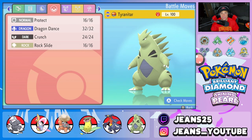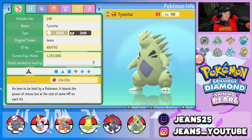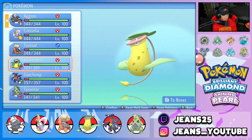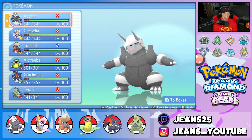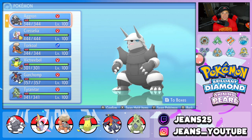Final Pokemon on the squad is Garchomp's buddy — Tyranitar with Protect, Dragon Dance, Crunch, and Rock Slide. Fairly normal move set. We got Sandstream as our ability and the item is a Life Orb. So there's the team preview — everybody has a buddy. Garchomp pairs with T-Tar, Victreebel pairs with Torkoal, and Cresselia sets Trick Room and pairs up with Aggron. Let's hop to the Coliseum and look to get some wins with this Aggron team.